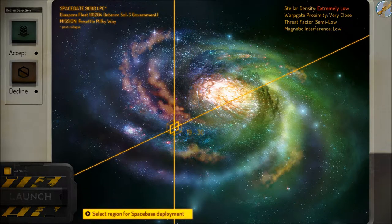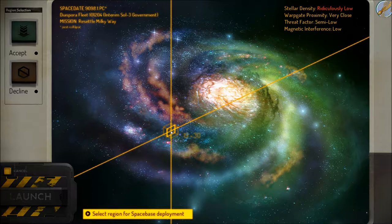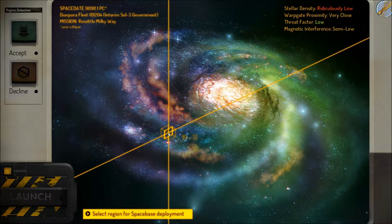Basically, very simple — if you look at the top: stellar density is how much matter, or how much stuff we're going to be able to mine to build things. Waygate proximity is basically how many ships pass through. Threat factor is how many enemies come through. And magnetic interference, as it stands right now, is not really important, but it will be later on down the road — it basically messes up your radar.